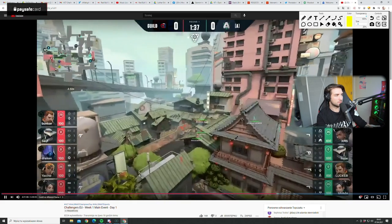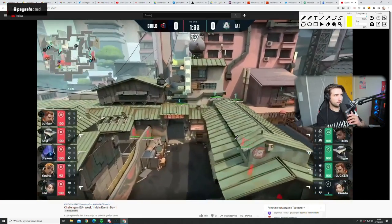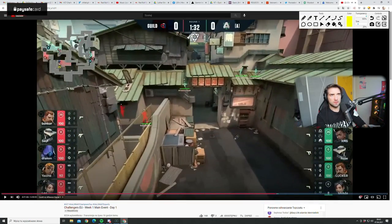She has to buy it, she didn't buy it yet. The wall is already used — the round has already begun. Guild is playing B Split with a default A player.